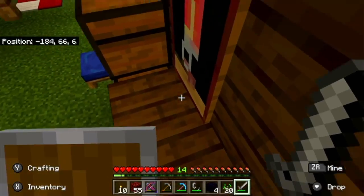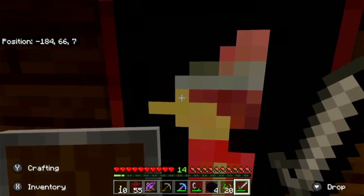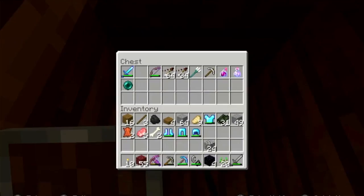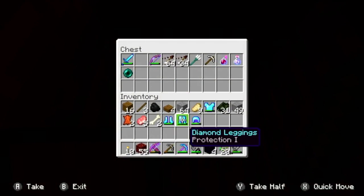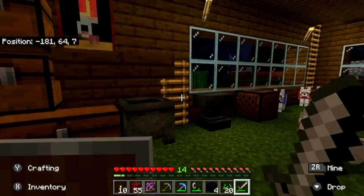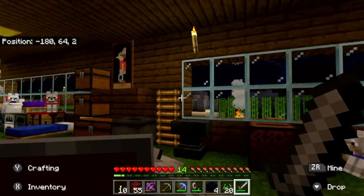So actually if we go up, there's a secret chest with all of my best stuff. So you go through this painting here, and then there's actually a little secret chest that has all my best stuff. Currently I took some stuff out of it because I was doing some things earlier, but it usually has all my best stuff — diamonds, whatever is in there.